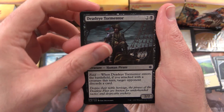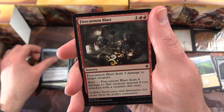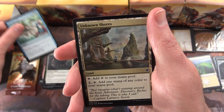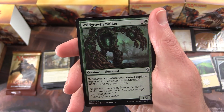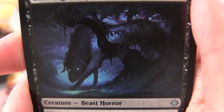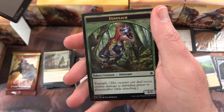Next up we have Deadeye Tormentor, Shore Strike, Legion's Judgment, Jade Guardian, Shore Keeper, Fire Cannon Blast, Dire Fleet Interloper, Encampment Keeper, Run Aground, Unknown Shores, and the uncommon is Wild Growth Walker, Storm Fleet Aerialist, Lurking Chupacabra, Beast of Horror — interesting. And a Sorcerer's Spyglass is the rare. We get a Swamp and a Dinosaur token.